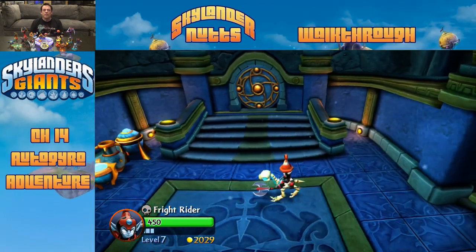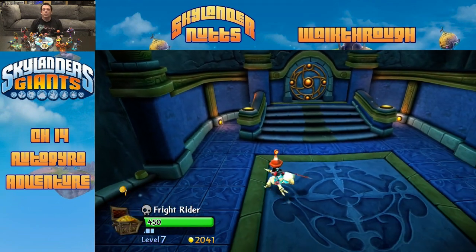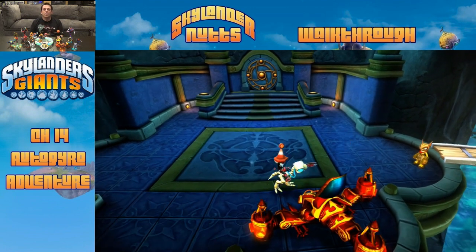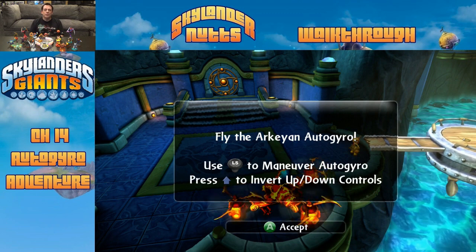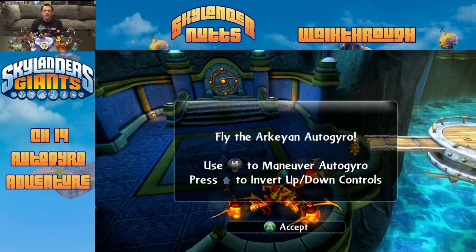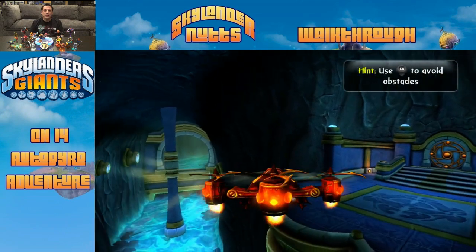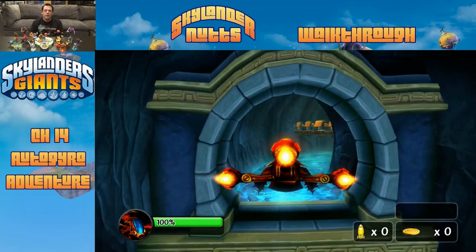This level is all about flying and a little bit of exploring once you land on platforms. The starting platform is where we take off from. You maneuver around with the left stick. There's an option to press up on the D-pad to invert the up and down controls — no need to go into option menus. Mike notes he likes to play inverted while the boys prefer non-inverted. He decides not to invert and flies without adjusting the controls.